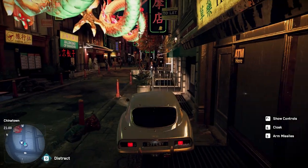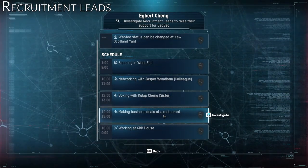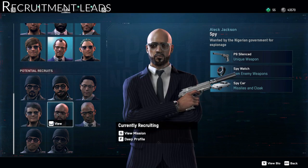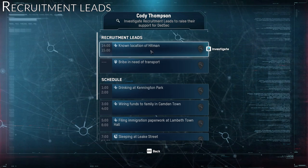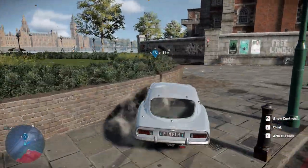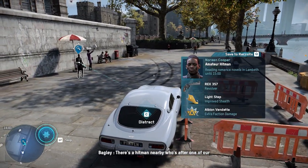So that is the basis of how to farm operatives, but I still have some more information for you. One thing you should always do is check each recruit's recruitment leads — this is at the top of the deep profiler. Most of the time it's just random stuff about shipments, etc., but sometimes it will show you another person, such as a family member or a rival. For operatives like spies and hitmen, this can actually lead you to another spy or hitman. For example, my hitman Cody here has the known location of another hitman, which means I could potentially go there and hire her. Unfortunately she's just an amateur hitman, so none of the cool perks, but you get the idea.